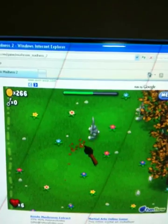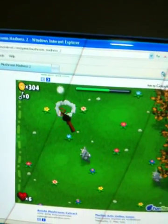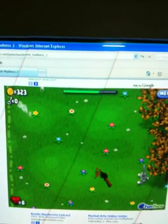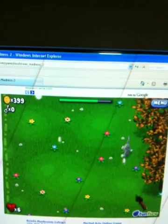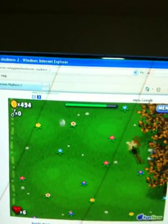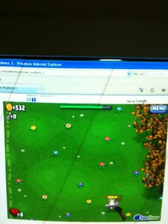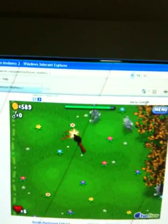I rate my games using three G's: the Gameplay, the Graphics, and the Game Sound. The gameplay is pretty good — it's just using the mouse, not the keyboard, so you don't have to use your other hand. The graphics are kind of like 3D, but it's 2D — when you look at it, it feels like you're really shooting the rabbits.